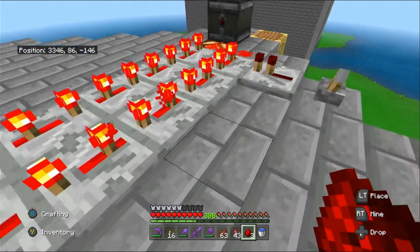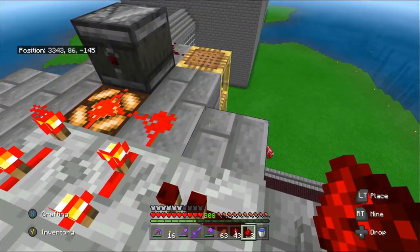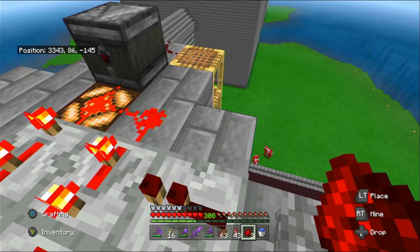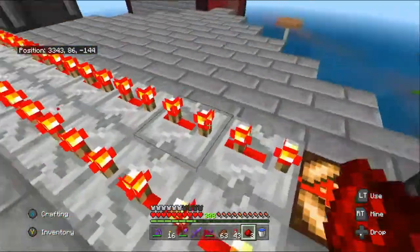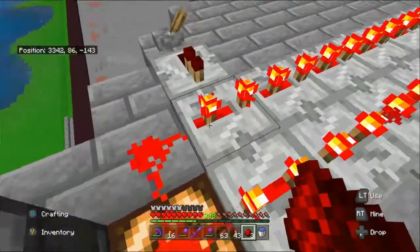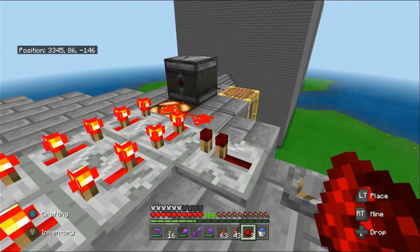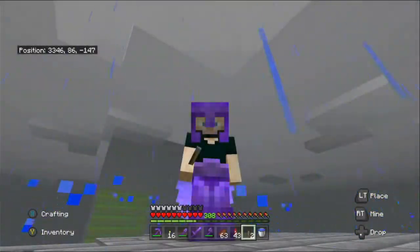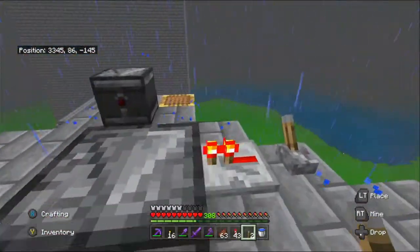I need to work a way of being able to un-power all these hoppers. If I send a signal over there... I will be back shortly when I've worked a way of fixing this issue, because when I empowered it in the test world it slowly faded everything out. I need to work a way of being able to do that — give me a few minutes, I will be back when I have come up with a solution.